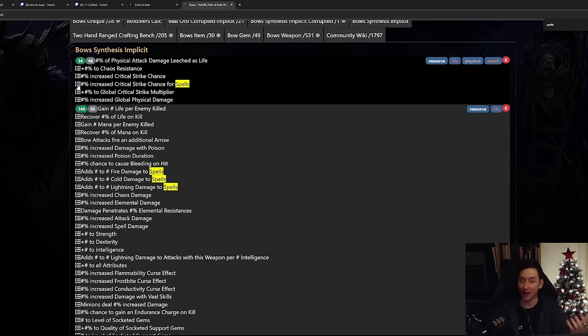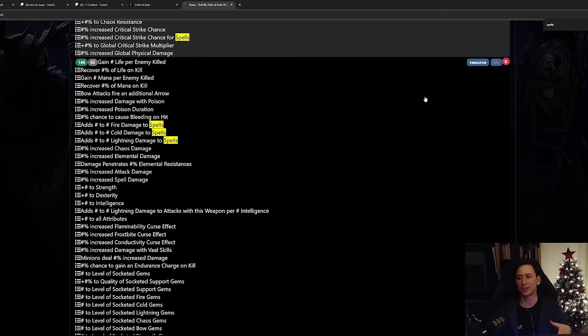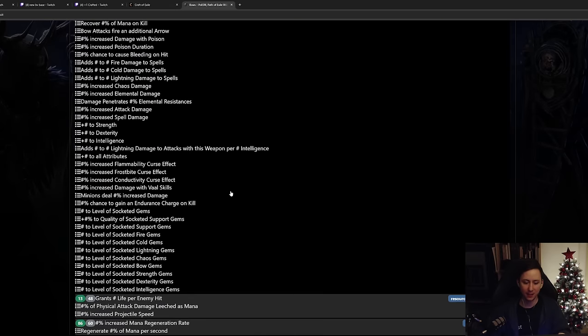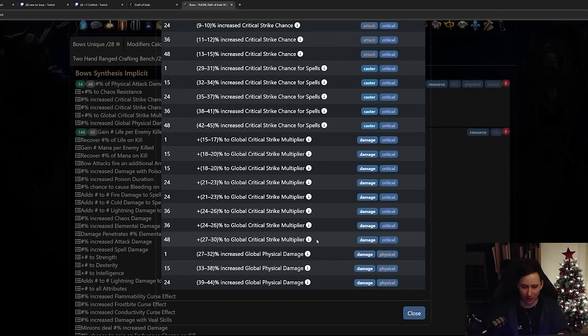Every re-roll was costing about 3.2 divines at the time - 2.2 divines per imprint and about one divine per Vivid Vulture. Now they cost three divines each due to league inflation and increased crafting demand. I kept imprinting and Vivid Vulturing until I got one good modifier, which ended up being T1 global critical strike multiplier after a ton of re-rolls - seeing all kinds of different tiers. I was very happy about that.